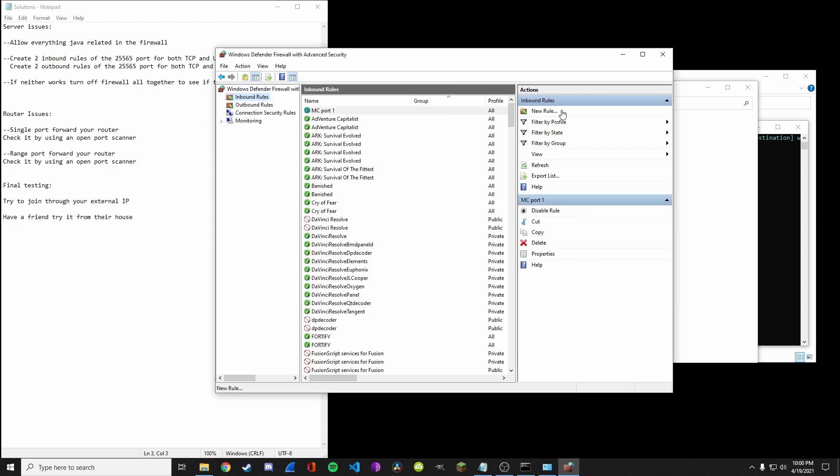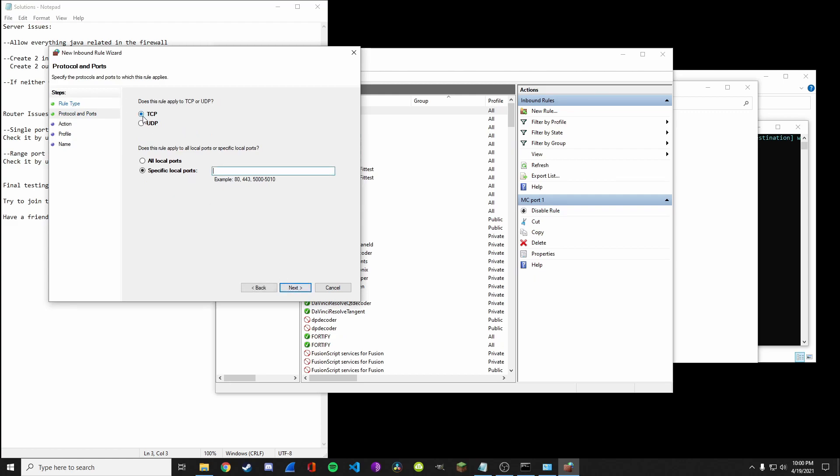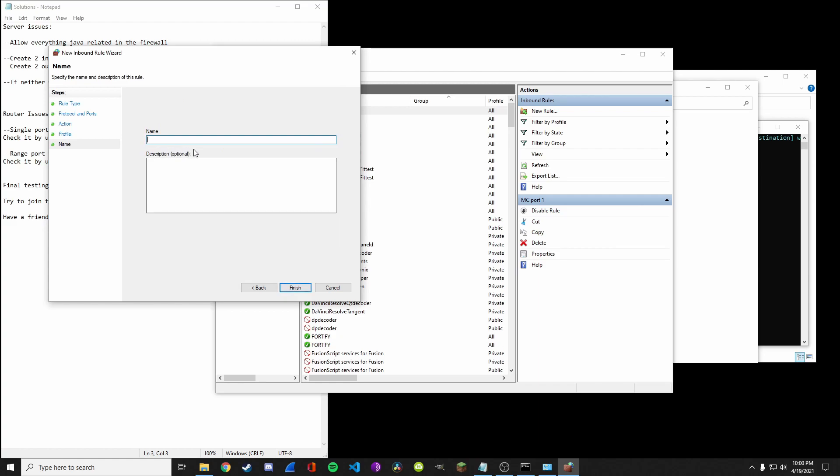We have to make two of those because one has to be a UDP port — we just made a TCP port, so now we have to make a UDP port. Type 25565, allow connection, and name it 'MC port 2'.